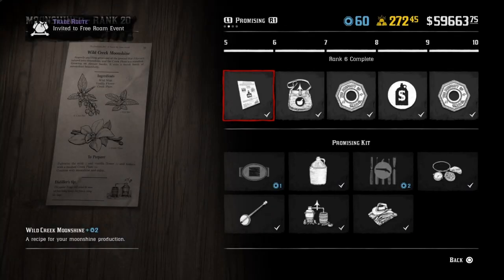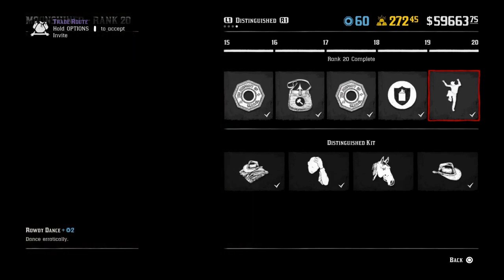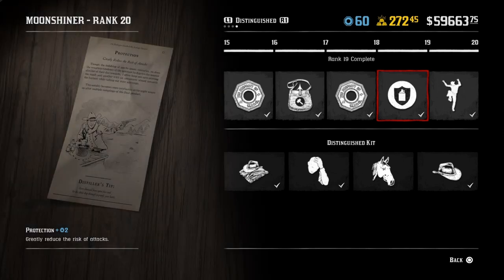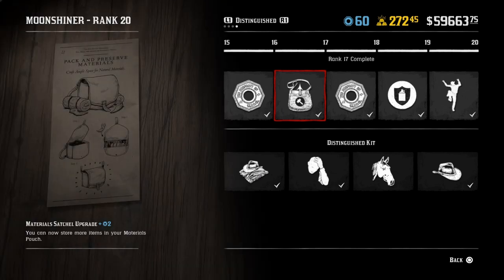There's a general sequence of events you can do, and to help maximise that until you get to rank 15 in the Moonshine roll, in which you can actually reduce the time it takes to distil Moonshine, and that will actually speed things up — the last 5 levels can be done a lot quicker than the first 15. And that's the Master Distiller perk right there.